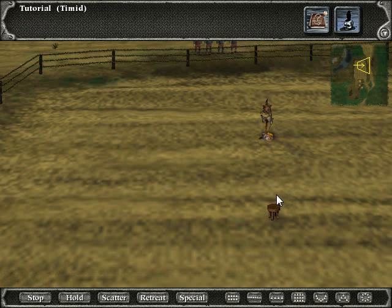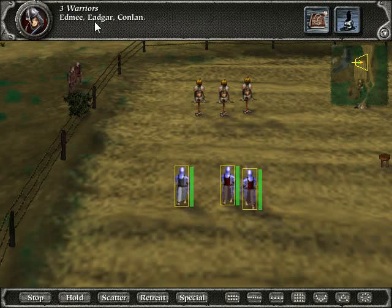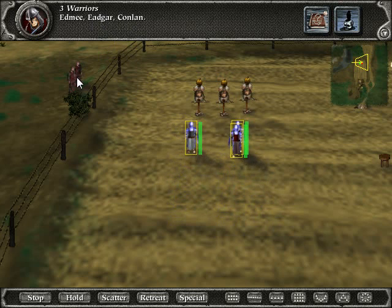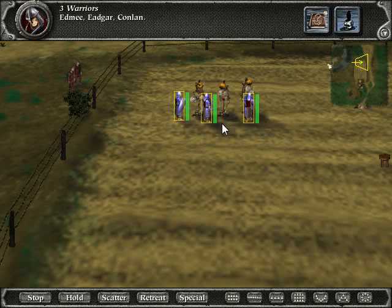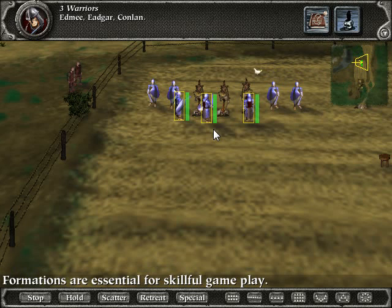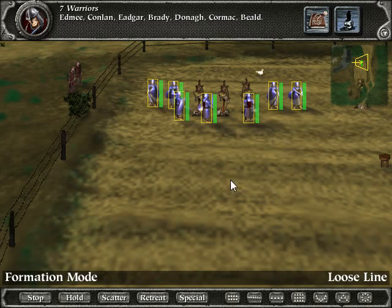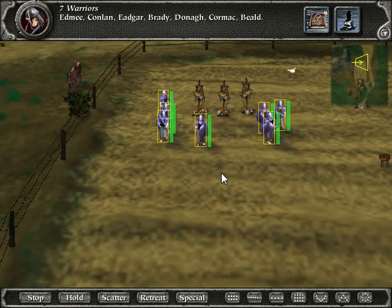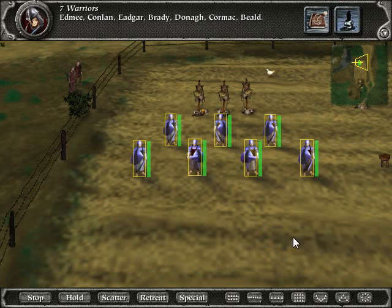These three warriors are yours — Edmi, Edgar, and Conlon. Select them and attack those target dummies. Get to work! Formations are essential for skillful gameplay. Select all of your warriors, press the three key for loose line formation, and click on the ground. We're moving! That is the loose line formation. Well, that's good — I know how to interpret instructions.